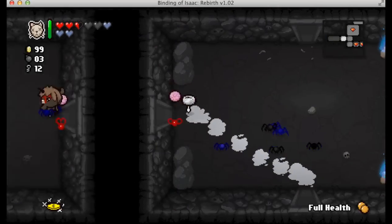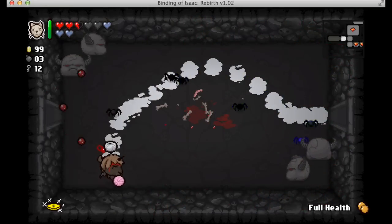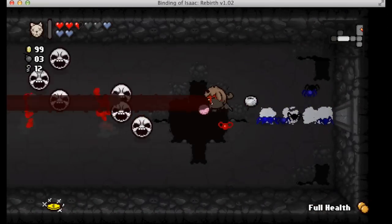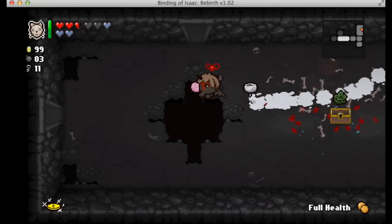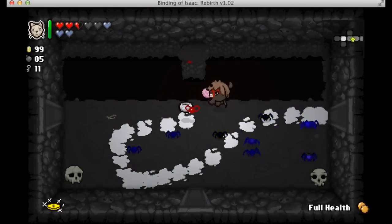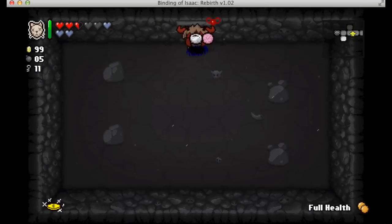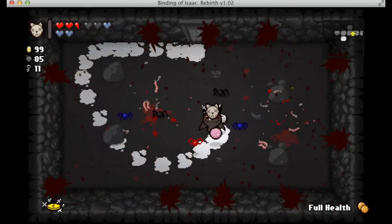I got the long version of brimstone in the double room. And here you can see I already have the item Tammy's Head, which shoots eight of Isaac's equivalent weapons in eight different directions. With brimstone, it's really incredibly strong — it's a very good combination.